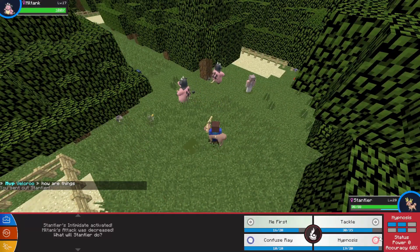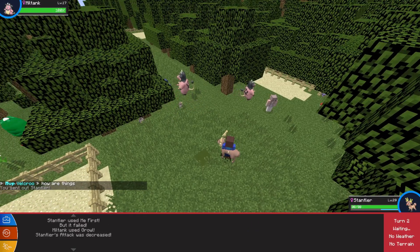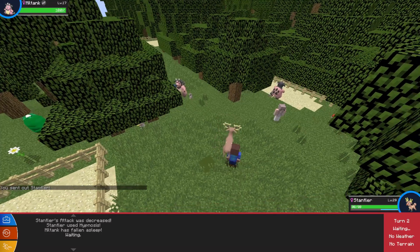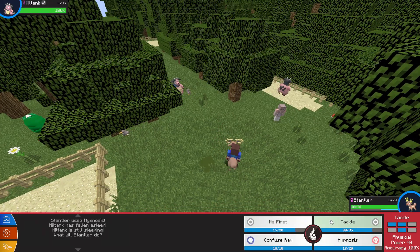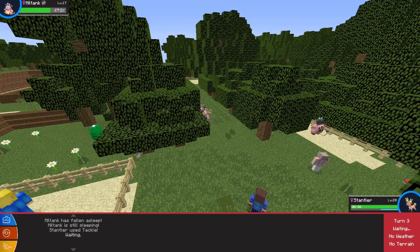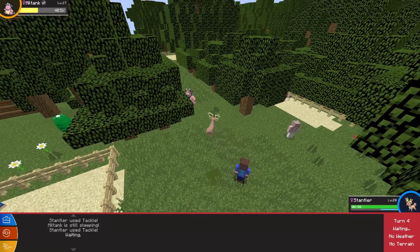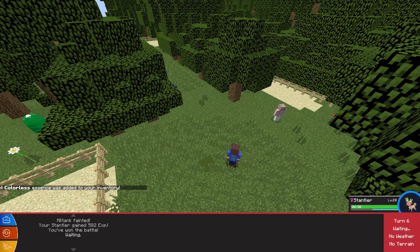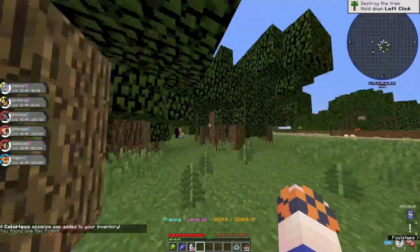Hello Mr. Miltank — you should be some good XP. Let's go Me First. He's almost level 30, which is getting closer to the rest of the team who are technically overleveled — they're in their 40s. But as long as everyone's at a similar level we're good. There we go, I'll take that XP.